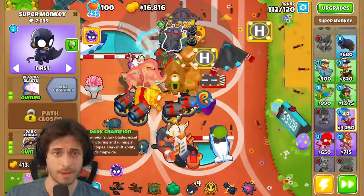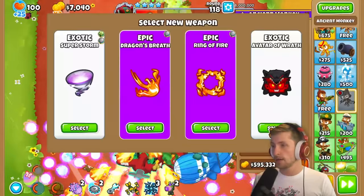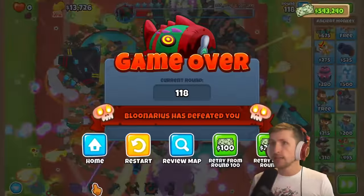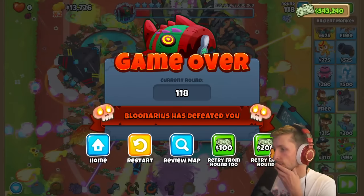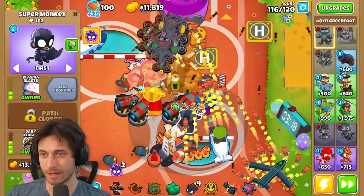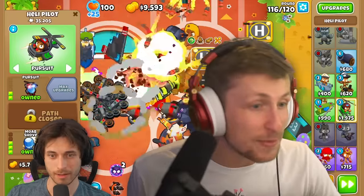This is going to be so close. Maybe I'll save up for a Dark Champion, but I don't think I'm going to have the money for that. It's so close — wait, why did I lose? Oh no! So I have to retry. What if I retry from last round? I have to retry from round 100, I think. Can I get Comanche Defense? My game crashed — I lost!